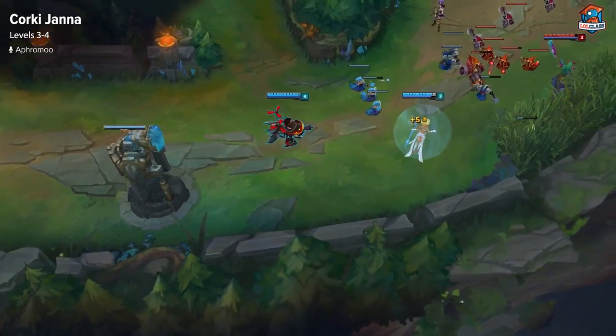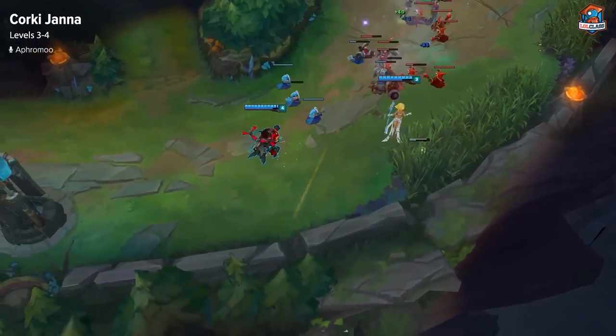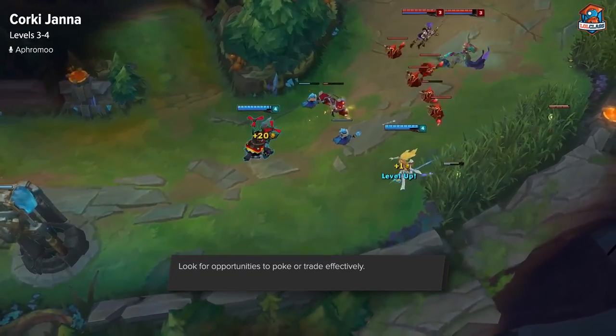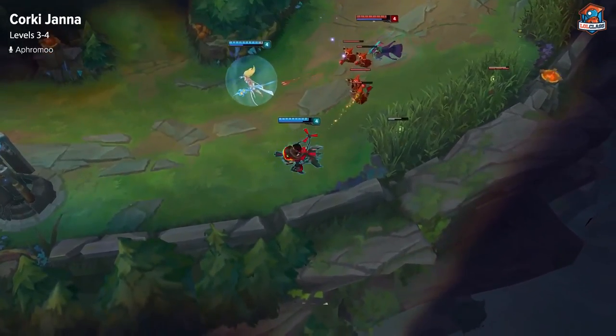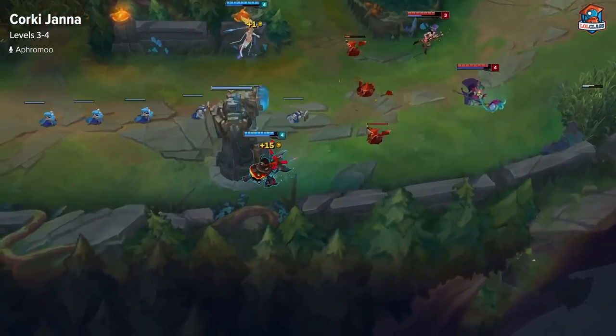At level 3 and 4, it's basically all poking at that point, since you and Corki have just skilled up all three spells or just one extra point in another spell. The opposing laners also have the same thing, so it's just based on trading properly, besides the aggression at level 1 and 2.